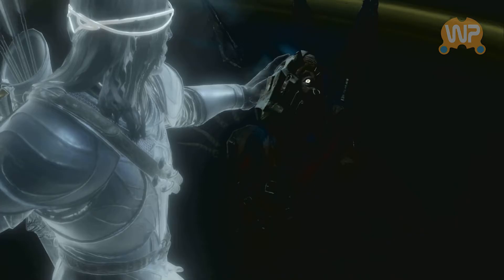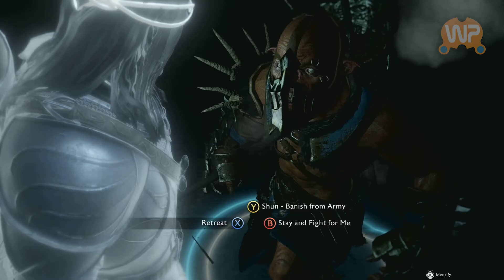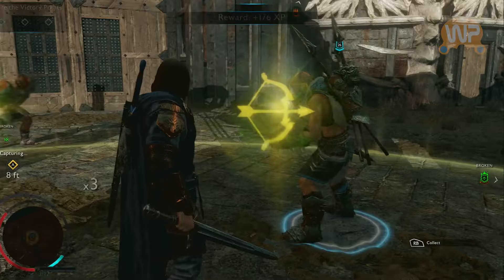He has broken an enemy captain and now dominated him. He gets a choice of what to do — in this case he's brought him over to his side, making him a follower by dominating his mind. He just told him to stay and fight, so he will now fight with us through the rest of this assault.